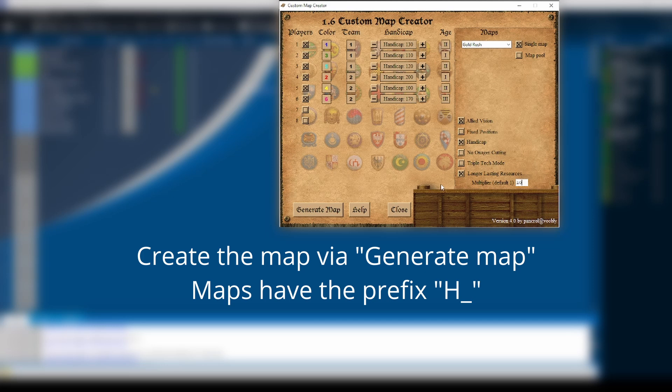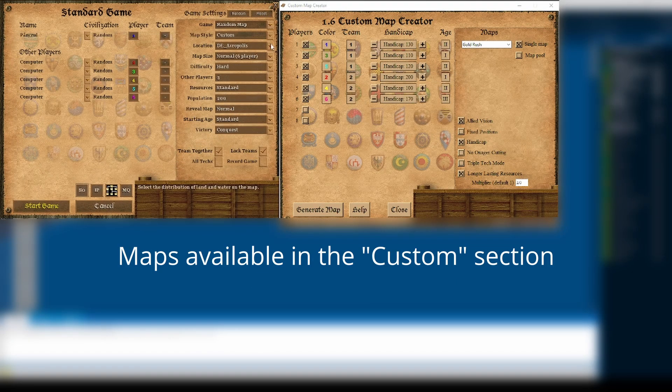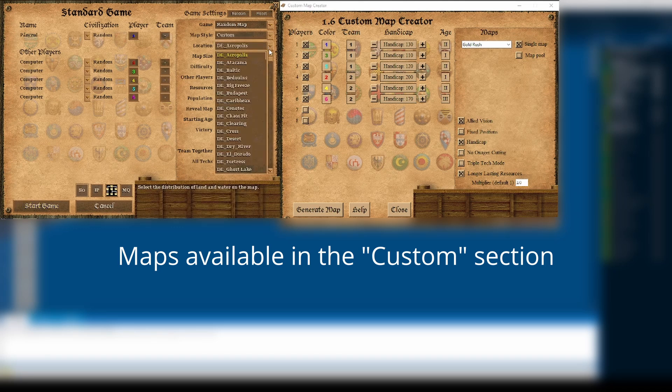Once you have configured the map you want to play, click the Generate Map button. The program will create a map script with the prefix H before the map name. Inside the game, you can find the map in the custom section of the maps. In case you have launched the game before creating the map, it will not be visible — switch back and forth to the common section of maps and it will appear.